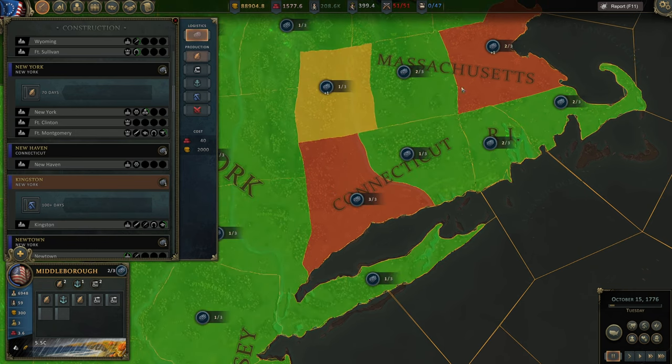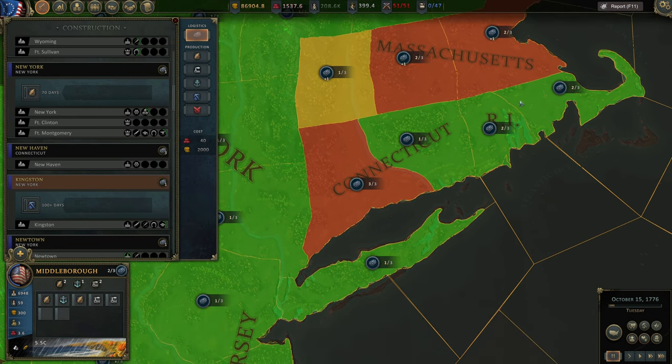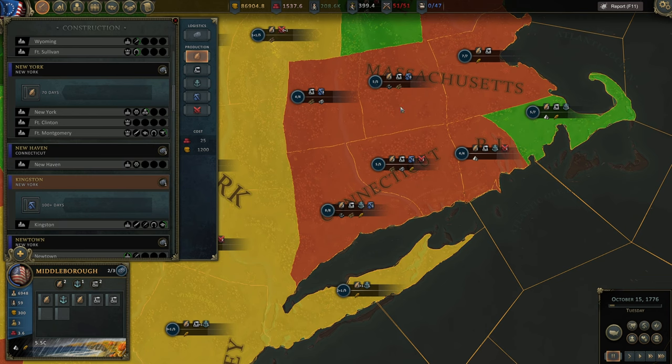If we have limitations and there are locked slots, we can use logistics or infrastructure to unlock them. Click there and infrastructure begins construction — it's an expensive and long process, but it will unlock the next construction slots. So when you've used five out of five slots, use infrastructure to unlock more and then build more factories or mines.